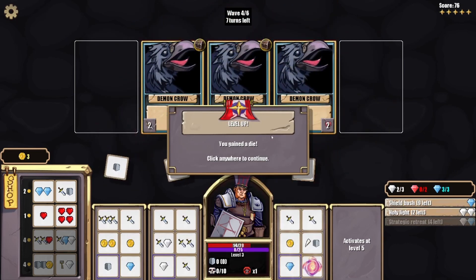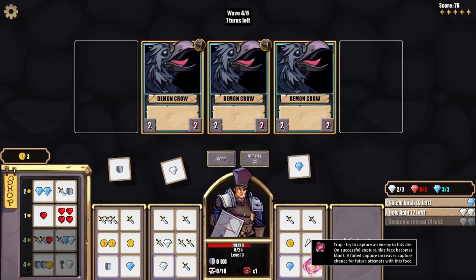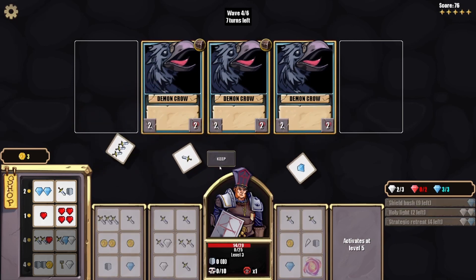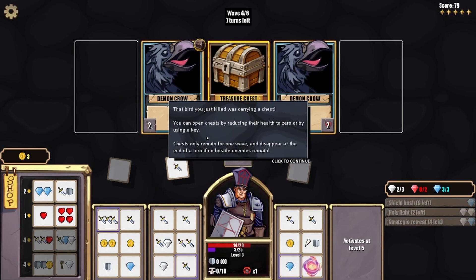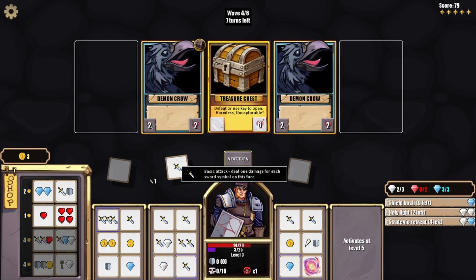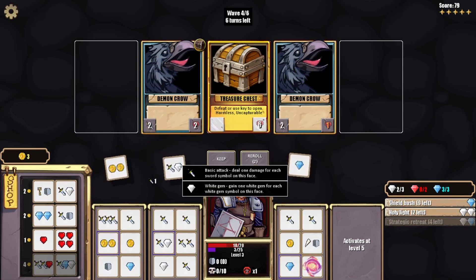We get to a die — I get three of them now. Nice! We're still struggling here. Wait — trying to capture an enemy in this die. An exceptional capture makes the face become blank, interesting. Oh that's not good — there we go, that's good. The bird you just killed was carrying a chest. You can open a chest by reducing their health to zero or by using a key. They have six health though — what do you want me to do with that? Yeah, I'm possibly gonna die here.